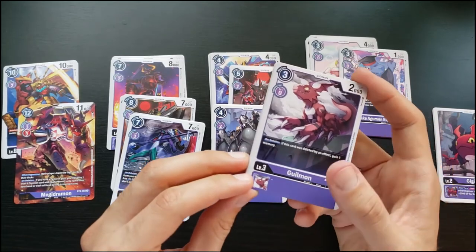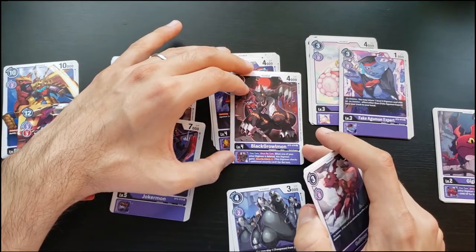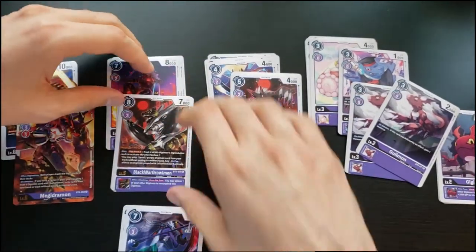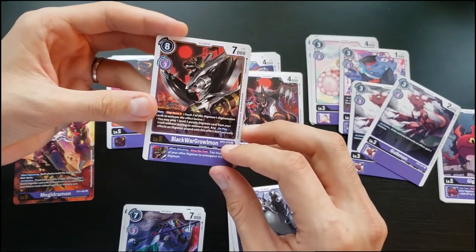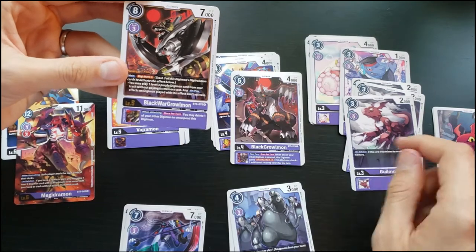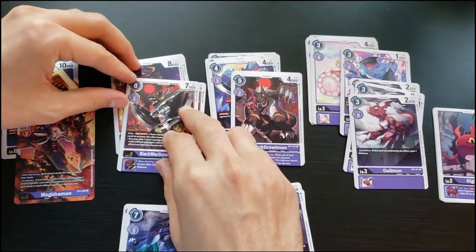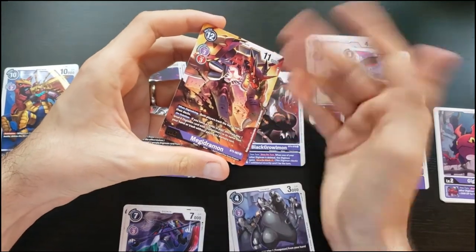Gilmon: if this card is deleted by an effect, gain a memory — always great. When it evolves to Black WarGreymon, when one of your other Digimon is deleted, this Digimon gains Security Attack plus one. So if Gilmon is deleted by an effect, whoever digivolves from it will be stronger. Black WarGreymon has Digiburst three — you may play a level three Digimon from your trash without paying its memory cost, and on-play effects don't activate. The inherited effect: you may delete one of your other Digimon to unsuspend this Digimon.